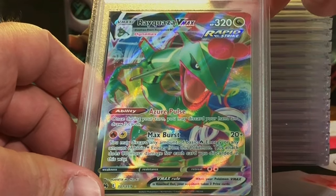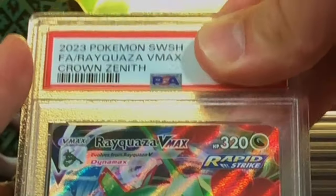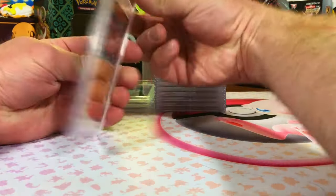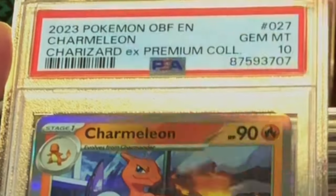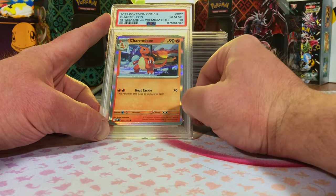We did send in two of the Rayquaza VMAX. Let's slap a 10 on it — bada bing bada boom. Another Gem Mint 10 for the pile, let's keep it going people! Charmeleon Holo from the Charizard-iax Premium Collection. I'm going 10 on this. Boom — Gem Mint 10 Charmeleon!